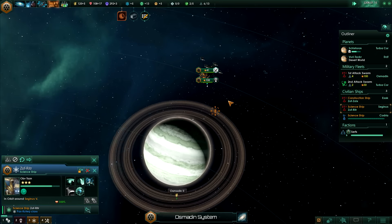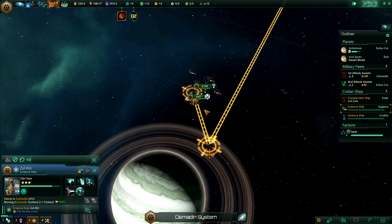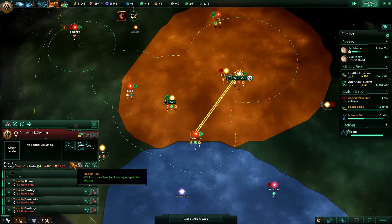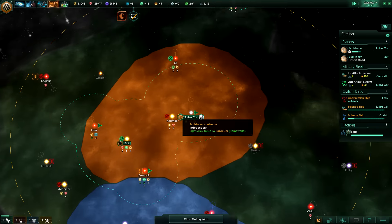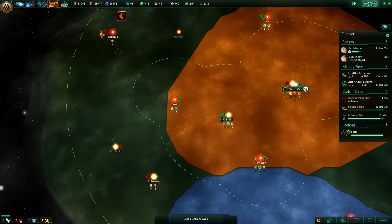Now what we can do is get this science ship to actually come over here and research these wreckages, and that will give us bonuses to our engineering research I think. Let's take this fleet back to repair and they can join the other two ships that I just built. We'll probably find those pirates somewhere at some point.